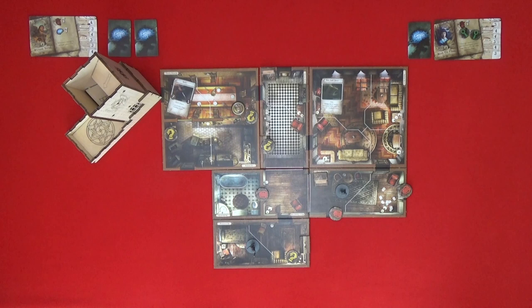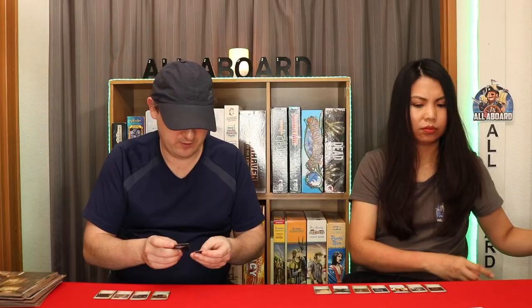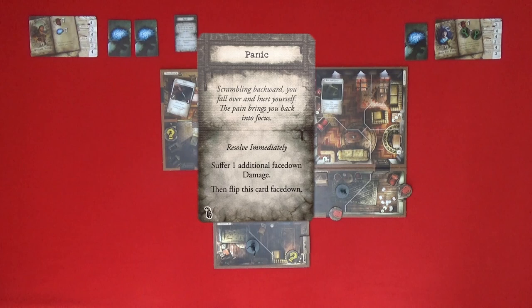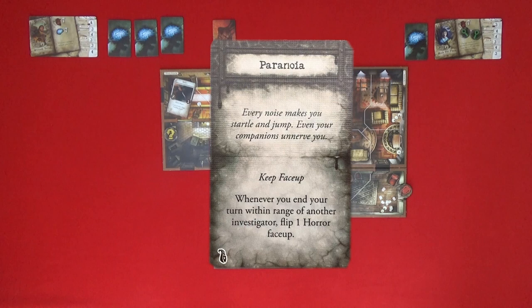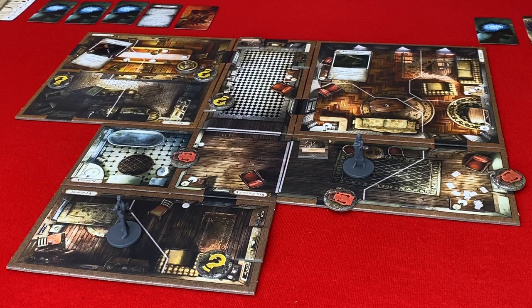You open drawers looking for clues. Instead, you find that the drawers are filled with bloody body parts. I have to do observation and beat two — my observation is four. I got one, and I have no clues to fix that. I fail. 'You stumble backward in terror — suffer two horror.' My first horror card is Panic: 'Scrambling backward, you fall over and hurt yourself — the pain brings you back into focus.' I suffer one additional face-down damage, then flip this face down. My second horror card is Paranoia: 'Every noise makes you startle and jump. Whenever you end your turn within range of another investigator, flip one horror face up.' That's nasty.